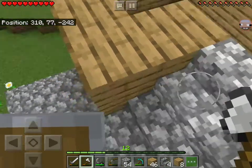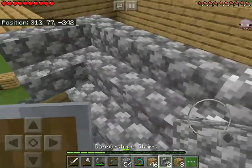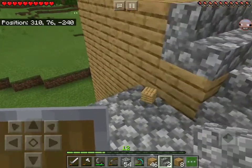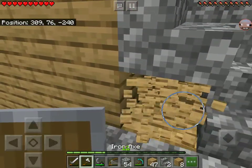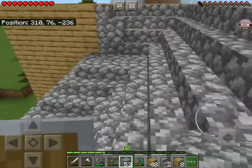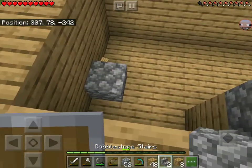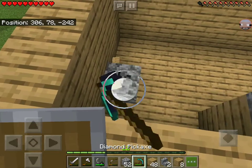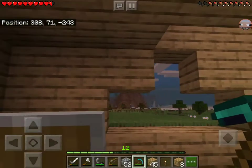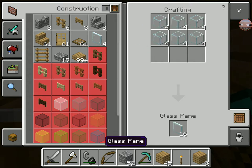I've made a pretty serious problem here, but I think I can just about fix it. What if I just replace this cobblestone? That's not so bad. I'm pretty proud of this. Now I need to start with the actual roof building. I got my 26 glass, so now I'm going to make some glass panes.